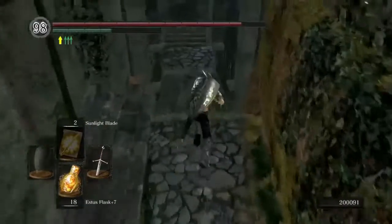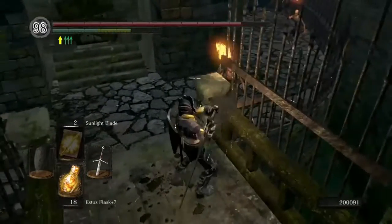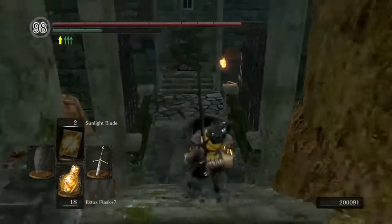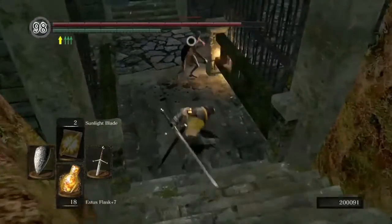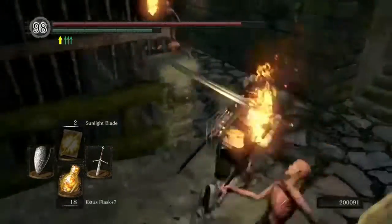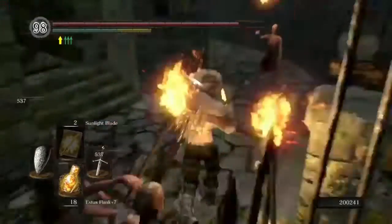My goal is to get rid of the Capra Demon boss in this area. But first I'm going to grab a couple of items and clear out the place in general. One of these torch hollows that I love so much.